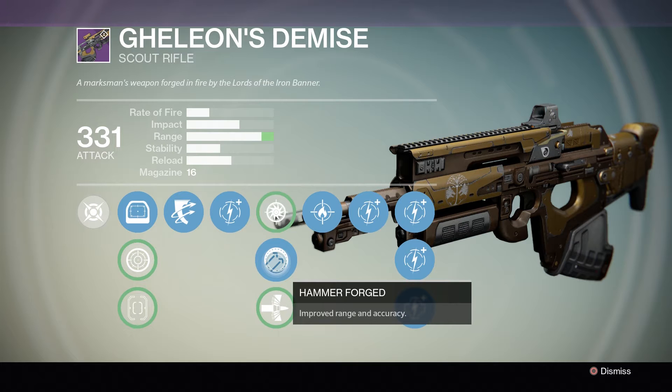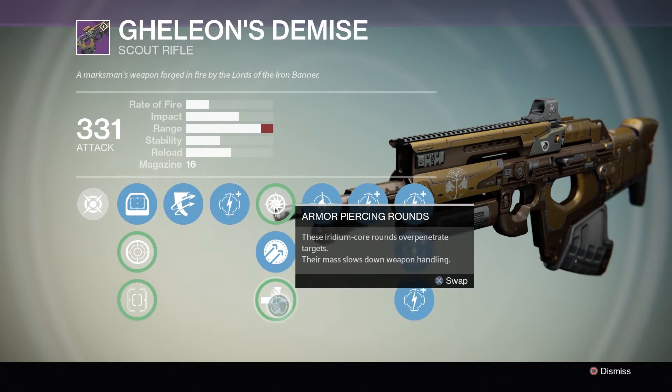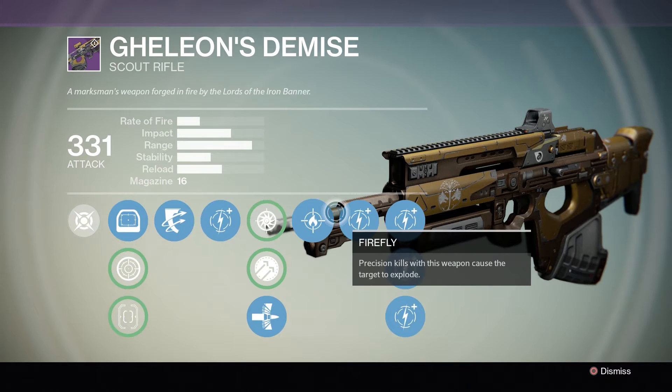Moving next we have Hammer Forged, which improves range and accuracy. To be honest this weapon already has a lot of range, so I'm not too worried about this upgrade. The next perk is Armor Piercing Rounds — this is definitely my favorite perk for this column, especially because it over-penetrates targets.